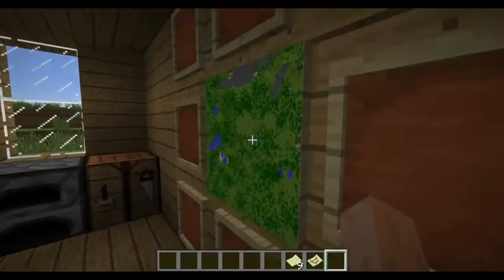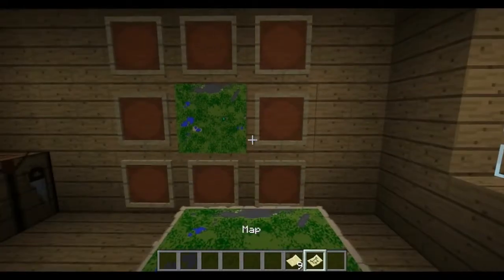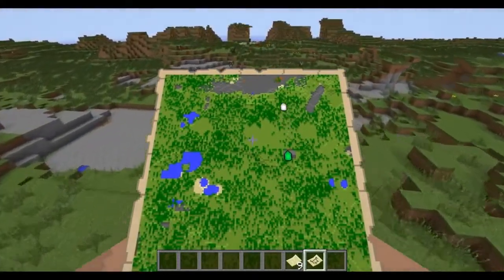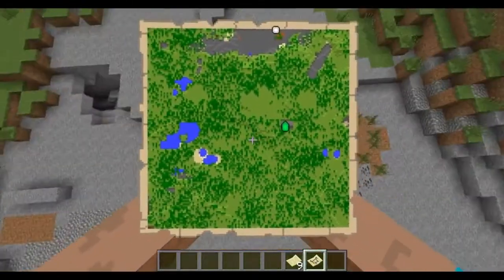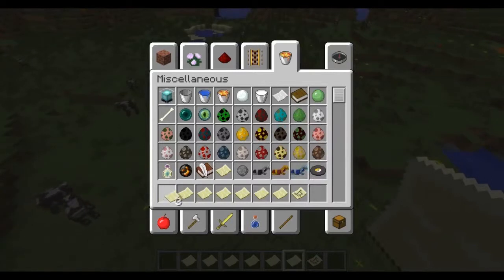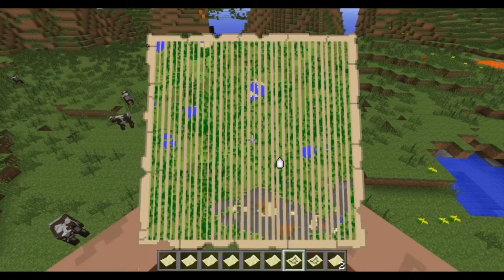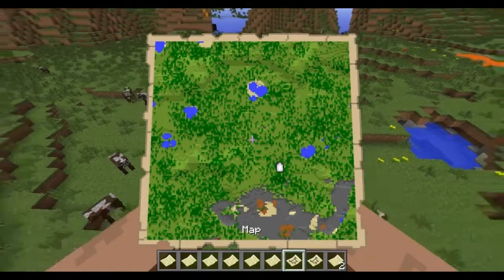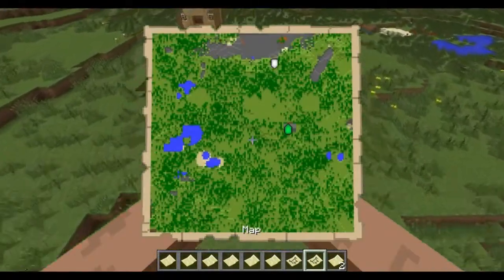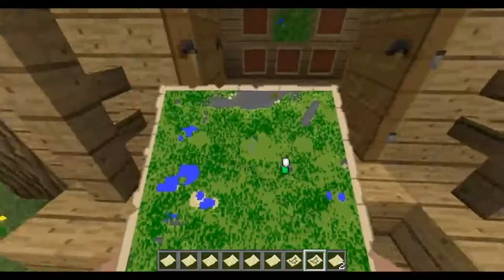Now we're going over here, out of this map, and I'm going to put out one of the maps over here. As you can see, we're getting the new location, and we're going back. The gray marker shows our location, and the green marker shows the map location.